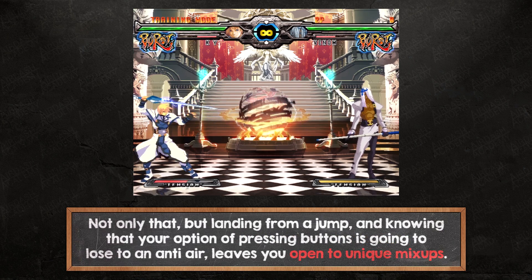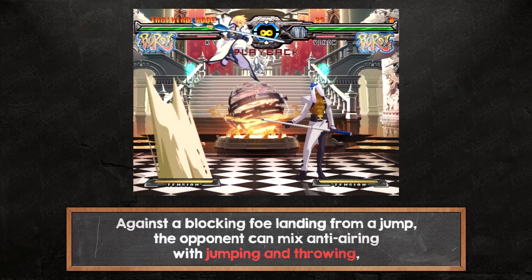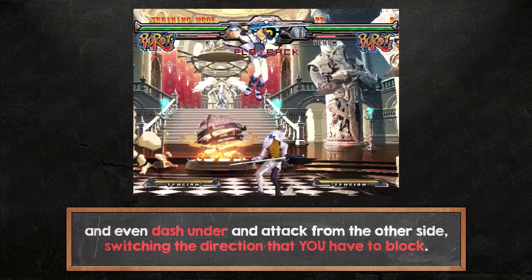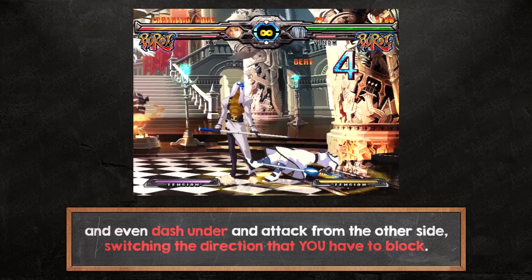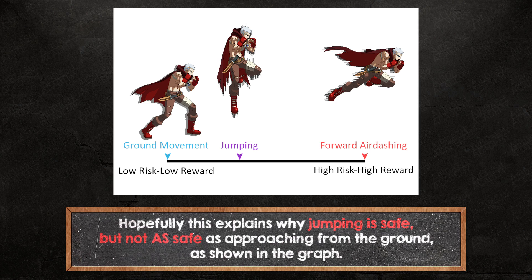Not only that, but landing from a jump knowing your option of pressing buttons will lose to an anti-air leaves you open to unique mix-ups. Against a blocking foe landing from a jump, the opponent can mix anti-airing with jumping and throwing, and even dash under and attack from the other side, switching the direction you have to block. Hopefully this explains why jumping is safe, but not as safe as approaching from the ground, as shown in the graph.